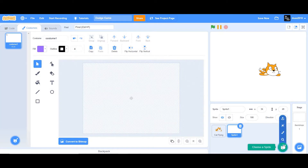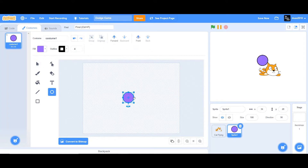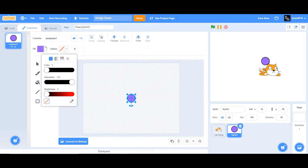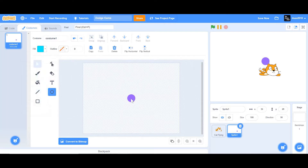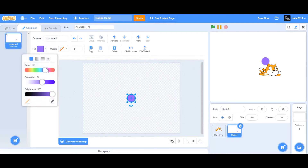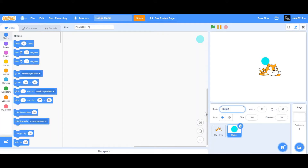Now let's paint another sprite by hovering on 'Choose a Sprite' and clicking on Paint. Hold the shift key and select the circle to create a perfect circle. Decrease the size, change the outline to zero, and change the color to cyan. Name this sprite 'Dodge Ball' and name the cat flying sprite 'Player'.